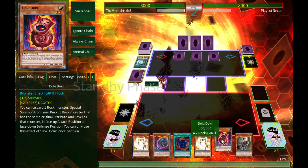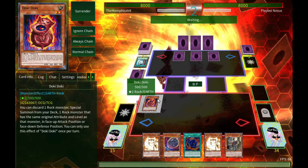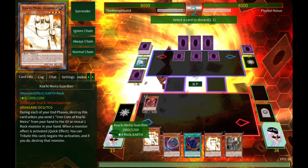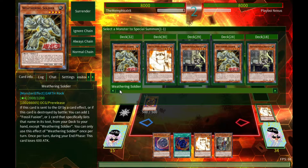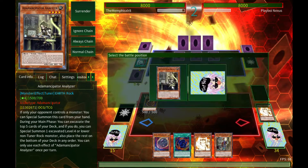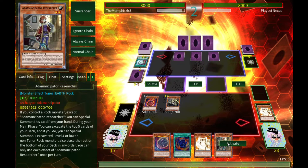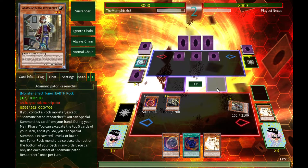This is a decent hand — let's go ahead and start off with Doki Doki. Doki Doki's effect lets me ditch a Rock and summon a Rock with the same level and attribute. We'll go ahead and summon out our Analyzer. Now we're gonna start digging some holes — but first I'm gonna summon out my Researcher.